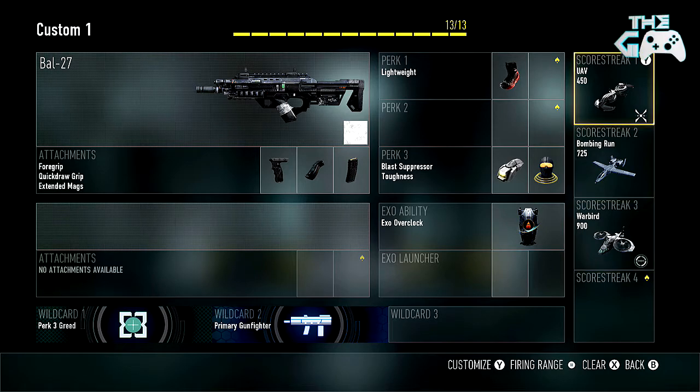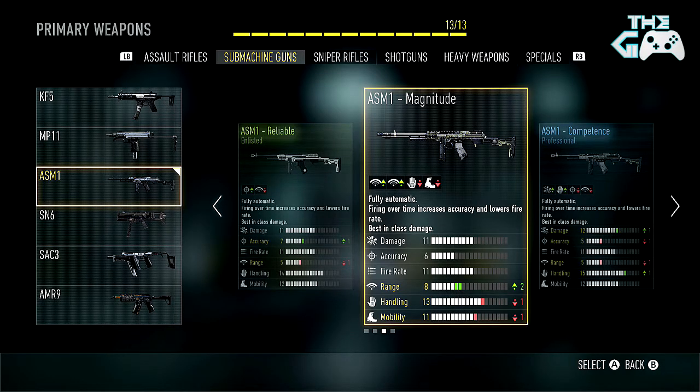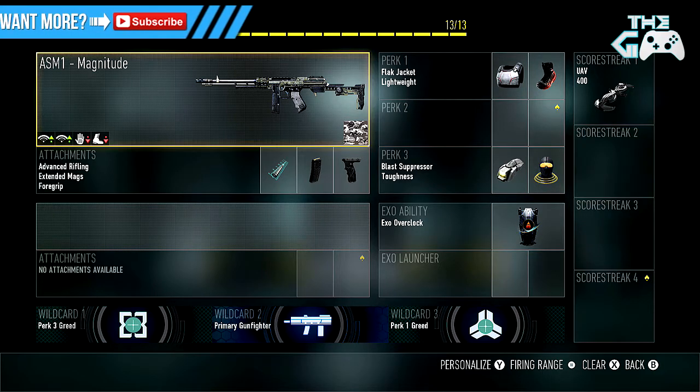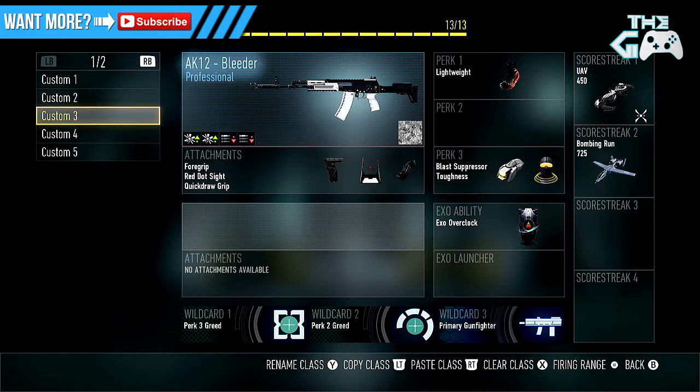I've changed the score streaks up quite a bit. My second most used class — I really like the ASM1, and I've got this Magnitude variant which gives 2 extra range for 1 less handling and 1 less mobility. That's a pretty easy trade-off — I'm obviously going to take range over handling and mobility. I've got advanced rifling on here, extending the range even further, plus extended mags. I play a lot of Momentum and Uplink, so it's really good for jumping into those objective zones and spraying everybody down. The foregrip helps with range and reducing kick. Flat Jacket helps jumping on those objective zones and lets you take more explosive grenades. Also running Lightweight, and pretty much the same setup — I don't run too many killstreaks because I'm expecting to die quite a lot, especially in Momentum where I'm constantly running at the enemy.